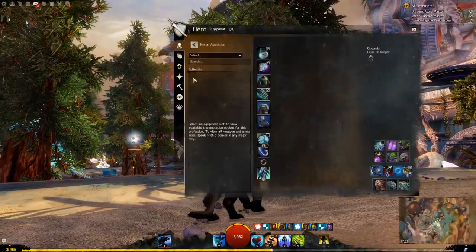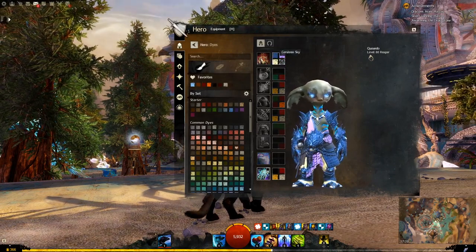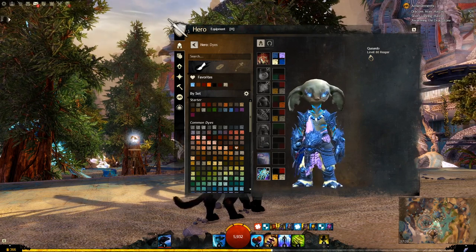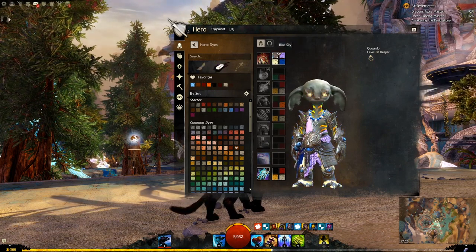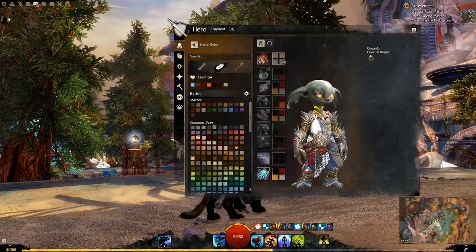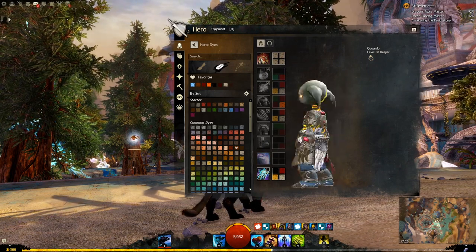Let's have a look at the dyes. So this is blue sky, electro purple, daybreak, and cerulean sky. Let's have a look at the default, which is whites, silvers, reds, and yellows. Very nice. A little bit of blue down in the trousers.